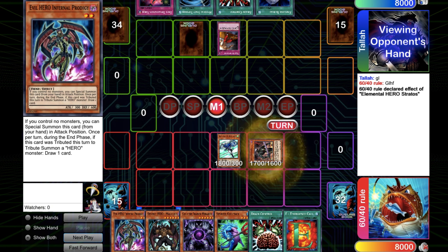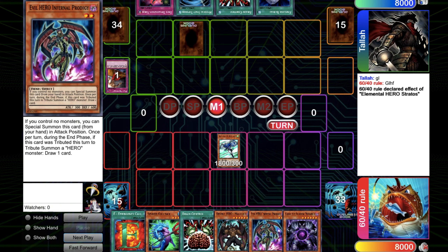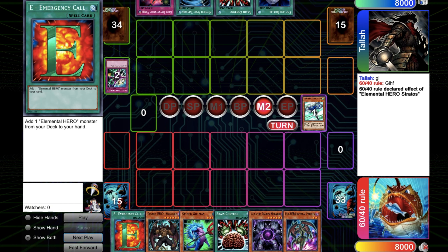The opponent starts with the Trap Dashute and bounces the Dark Rafer, which makes the Malicious and Prodigy pretty bad now. He tries to swing with Stratos but there's the Deep Prison to take care of it. And he passes the turn.